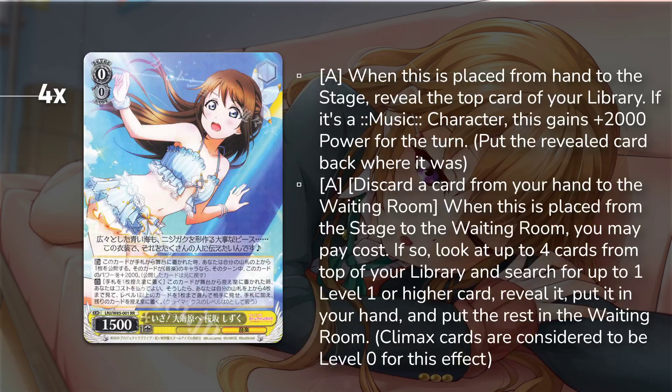We are playing four copies of the Shizuku Chiuri. On play, you reveal the top card of your deck; if it's a music trait character, it gains 2000 power until end of turn. On death, you can discard a card, look at up to four cards from the top of your deck, and add a level one or higher card from among them to your hand. In this deck, you're fishing aggressively for your level one combo at level zero — grabbing the Emma combo or the cigarettes event.